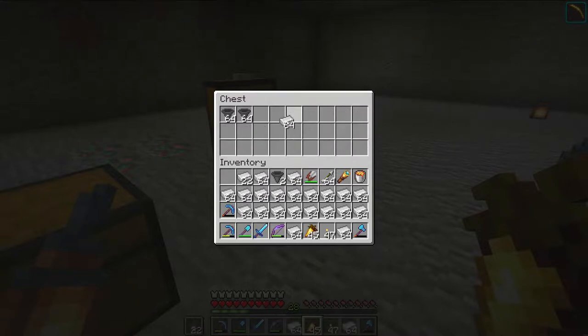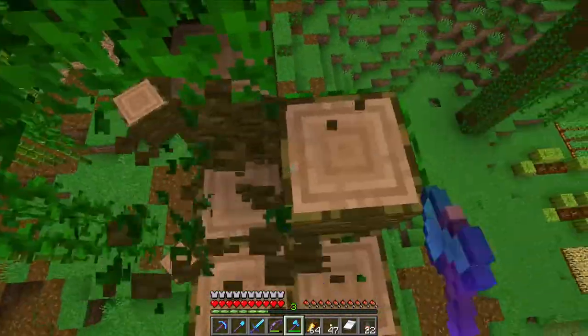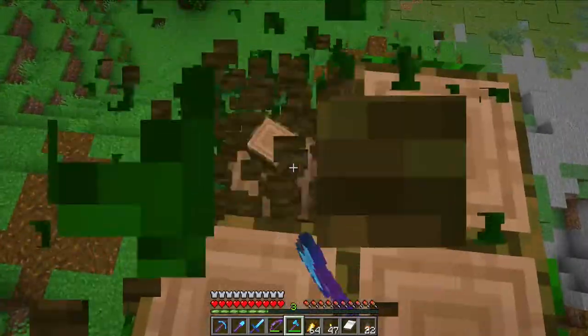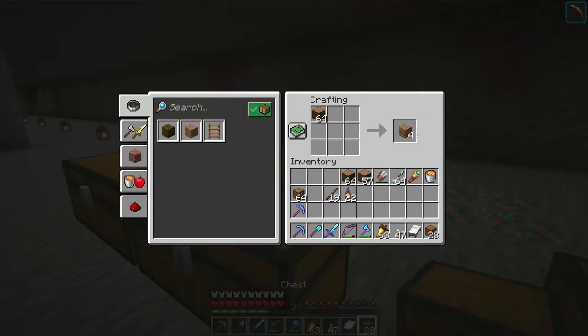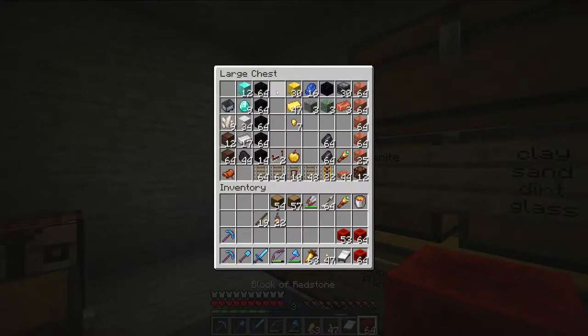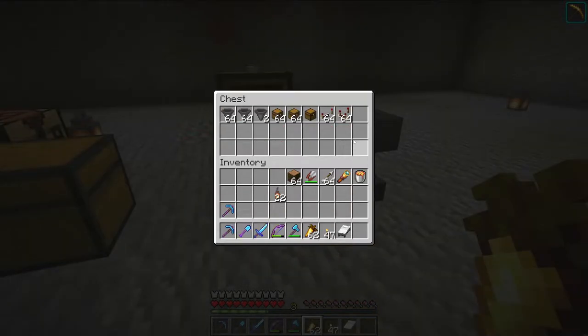Now we are going to need a lot of chests. For just getting some wood, the jungle trees are perfect because they give you a lot per tree and it's pretty easy to get a bunch of wood this way. After mining about four or five trees we have plenty of wood to make all the chests we're going to need for this sorting system. Now for all the redstone components - I hope this is enough redstone. We can't forget the quartz. Now we have all of our redstone bits crafted up.